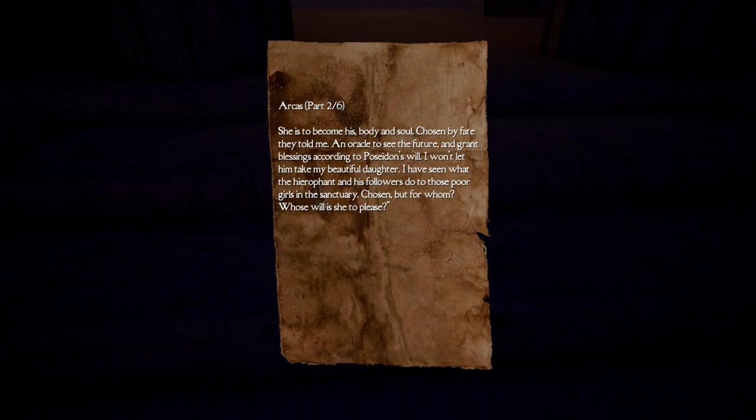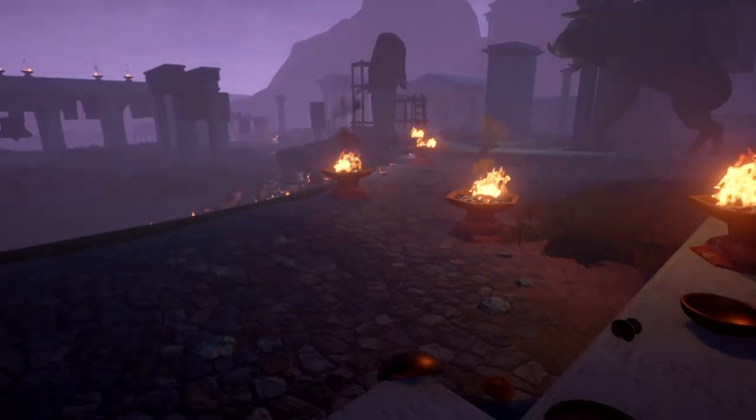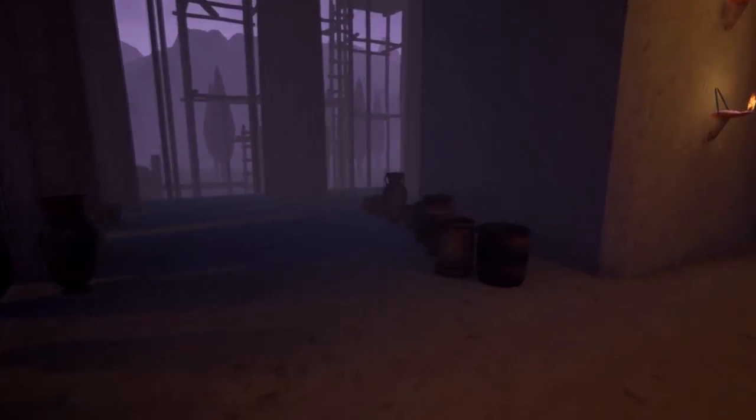'She is to become his body and soul. Chosen by fate, they told me — an oracle to see the future and grant blessings according to Poseidon's will. I won't let him take my beautiful daughter. I have seen what the Hierophant and his followers do to those poor girls in the sanctuary. Chosen, but for whom? Whose will is she to please?' That was number two. I'm not going to go looking for all of them — it's mostly for story.